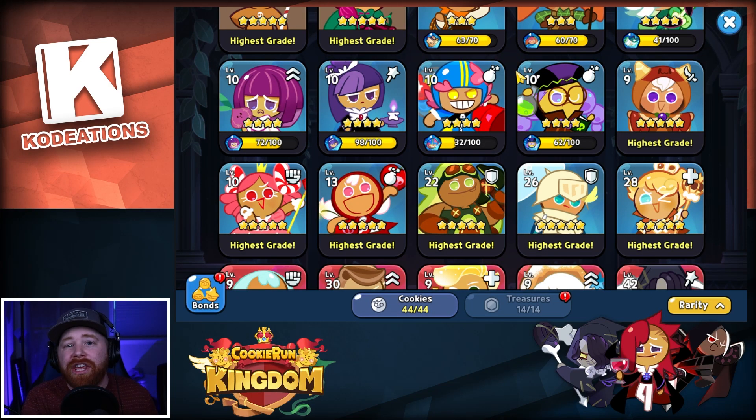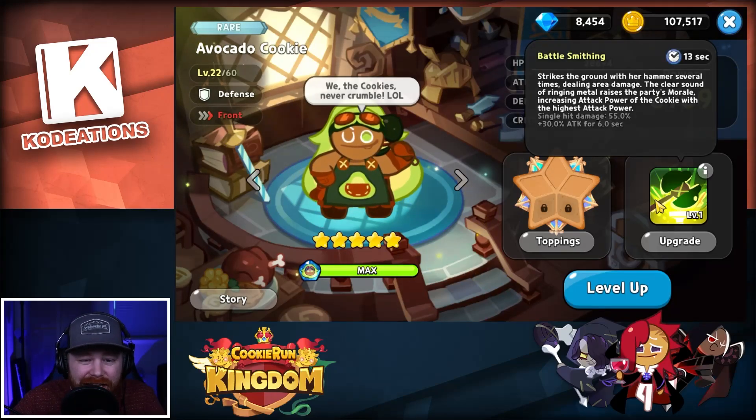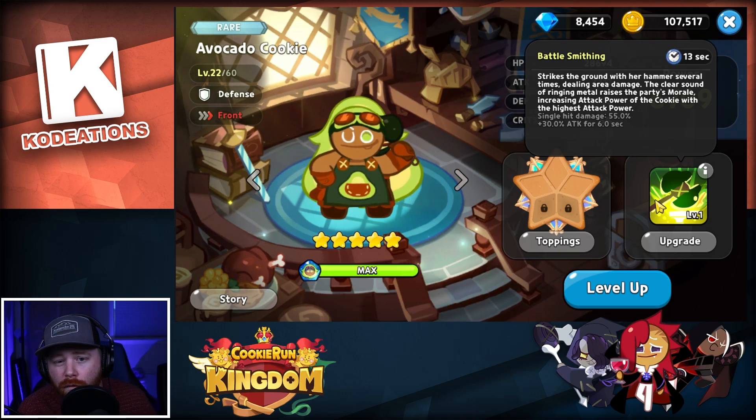For the last spot I'm actually adding two cookies, because I'm up in the air on which one is 100% better — it really depends on the rest of your cookies and your specific team composition. Those two cookies are Avocado Cookie and Night Cookie. Avocado Cookie is a frontline defense cookie that doesn't add a whole lot of value in terms of defense, but it does buff the attack power of your highest attacking cookie. So if you're running a full team of rares and that's Adventure Cookie, Avocado is going to give a power attack increase to Adventure Cookie to allow him to do more damage.